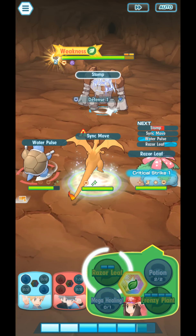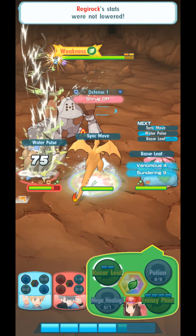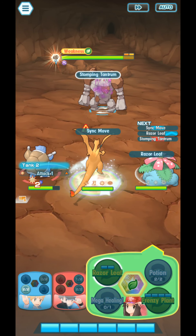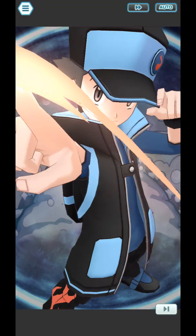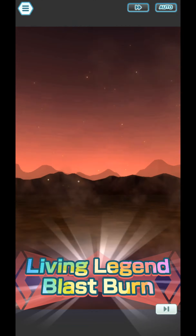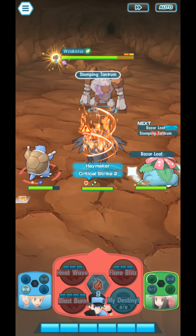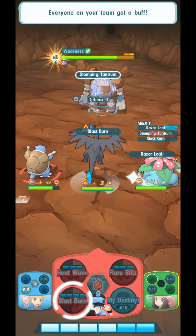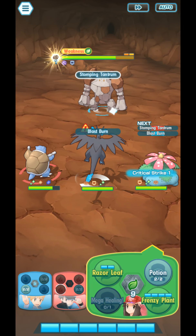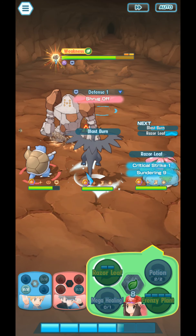We want to land Critical Hits on the enemy because that will lower down the enemy's defenses. Same thing for us — if the enemy lands a Critical Hit on us, our defense stat goes down. So we need to be careful. And just so anyone is questioning — no, this is not a beginner-friendly method. This is just using the Cygnusuit Kanto Trio for this.